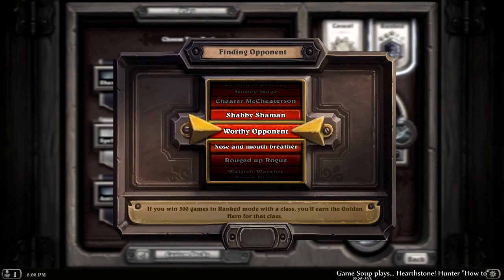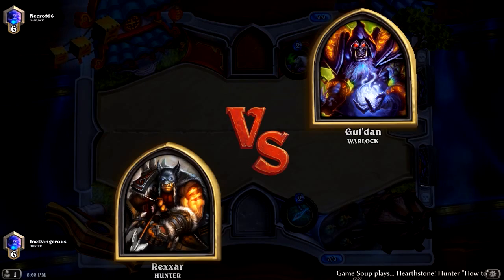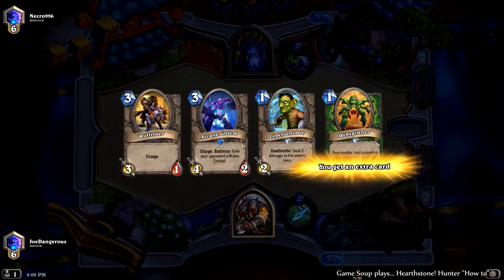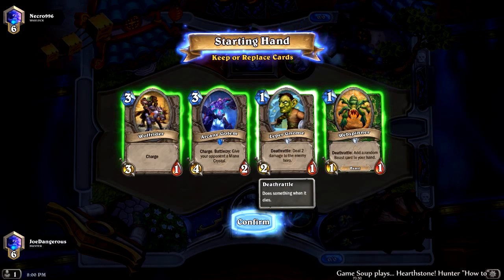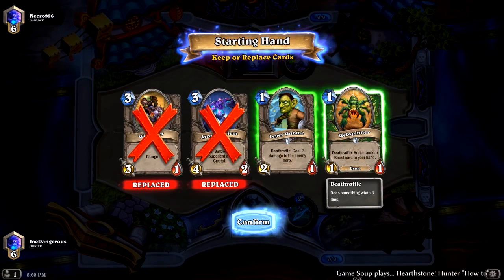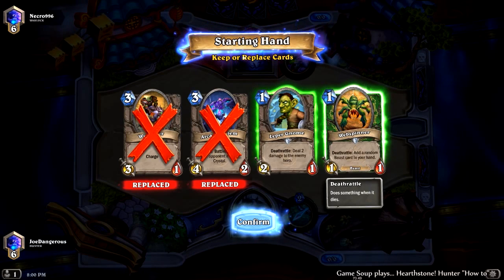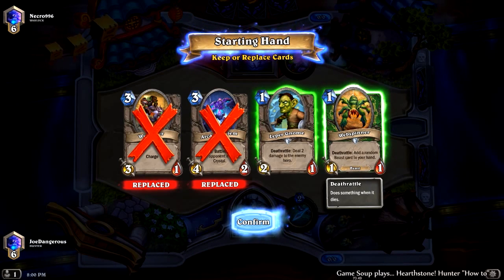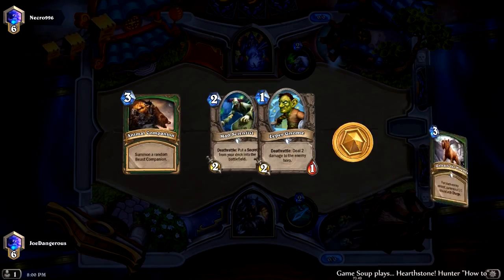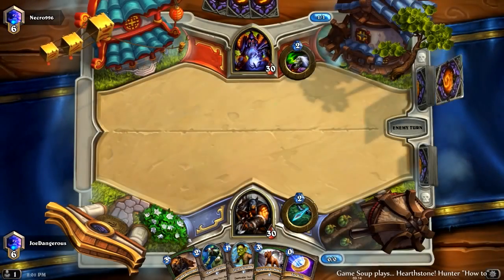What does a turn four win involve? A lot of luck and Undertakers. We haven't seen the Undertakers do anything yet though. We don't want three drops — we want our best one drop. Web Spinner is pretty nice actually though. When we can keep both of these and just play them both on our first turn, but we really want to try and get an Undertaker. So I think I'm going to keep the Leper Gnome — I like it because it does more damage. We're either against Zoo or Handlock here, most likely the only Warlock decks we ever really see right now.